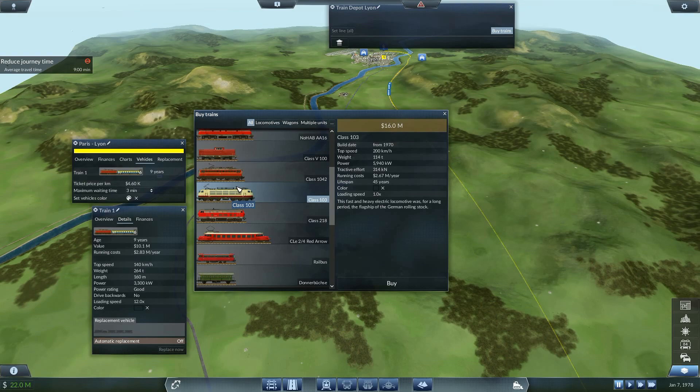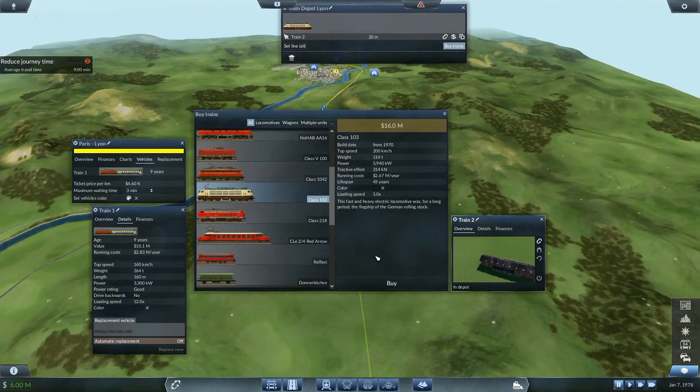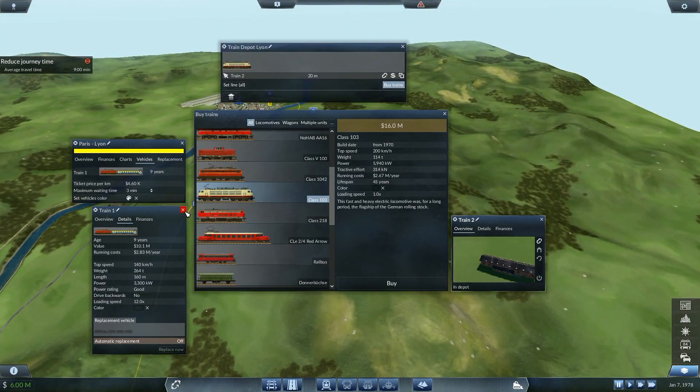I think this is the one that we want - I want that one right there. So that one's going to cost me a lot of money - 16 million to buy that one. But it does do 200k, so I'm going to buy that bad boy right there, this train over here.